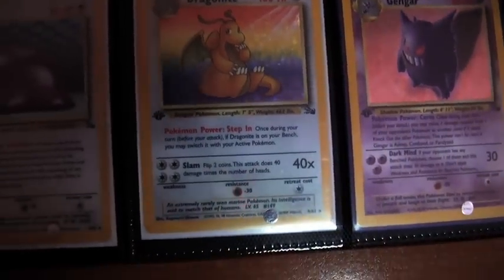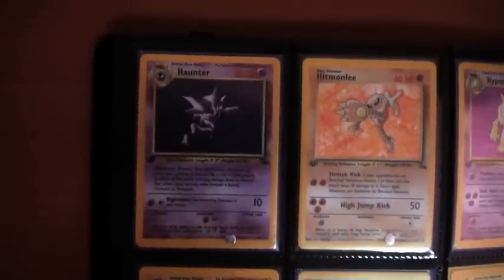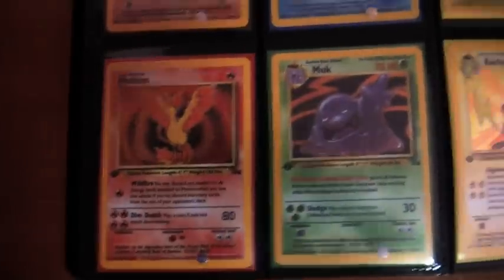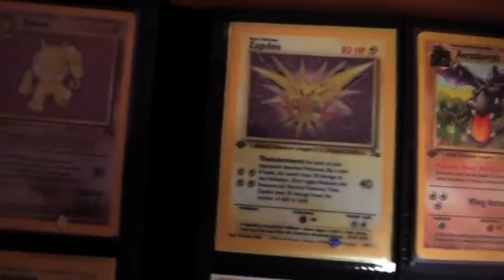I have three First Edition Dragonites — how crazy is that? First Edition Gengar, mint. First Edition Haunter, mint. Hitmonlee, mint. Hypno, Kabutops, Lapras, Magneton, Moltres, Muk, Raichu, Zapdos. That's all the holos.